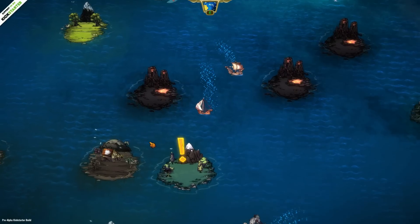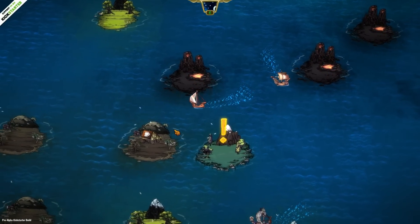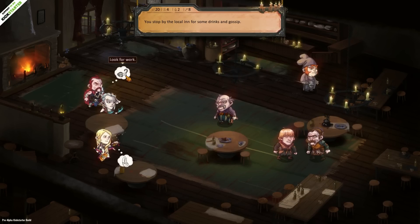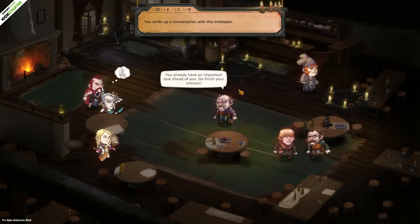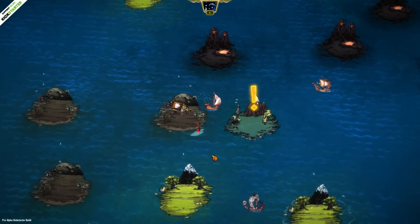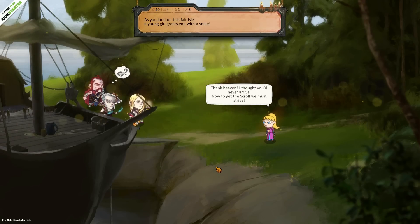There are some islands that always have tavern symbols — you could stop by the local inn for drinks and gossip. We can look for work here and we just get told that we already have an important task and to go finish it. But it kind of points me at like maybe a job board or random quests. Plus we get to look at these little cool villager-y people and the little guy with his ladle — isn't his ladle cute? There are those sorts of inns spread throughout, in addition to other islands.